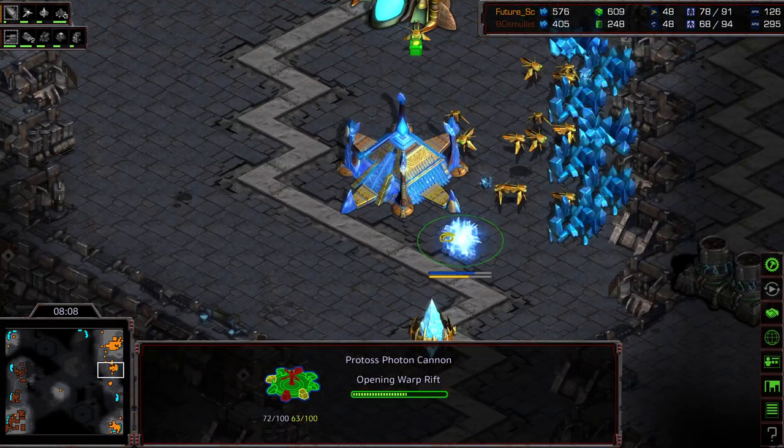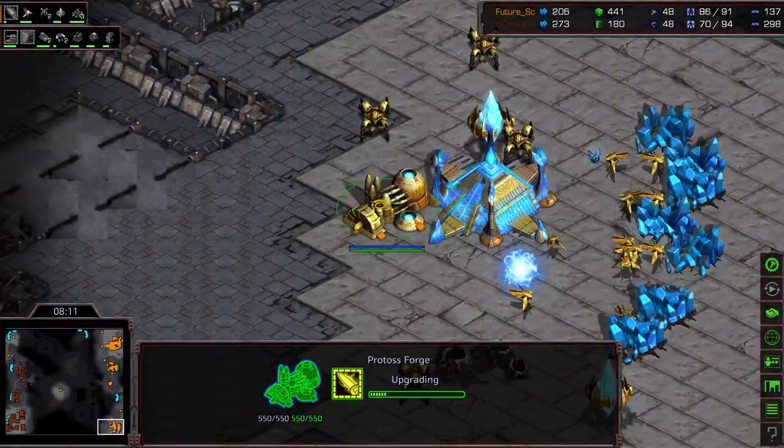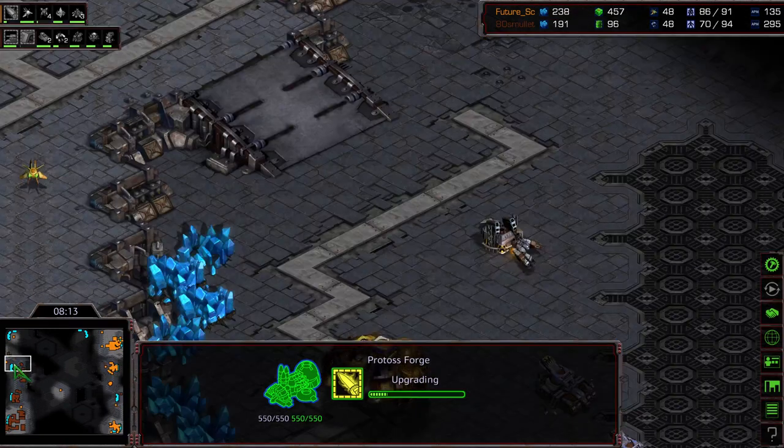Future looking for additional bases, wandering in and seeing a very low factory count — maybe breathing a sigh of relief. Actually plopping photon cannons down, expecting kind of a Vulture follow-up. Level 1 weapons upgrading to the bottom right-hand corner. Probe sneaking across this back corner.